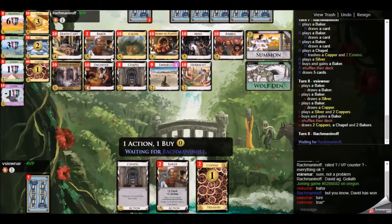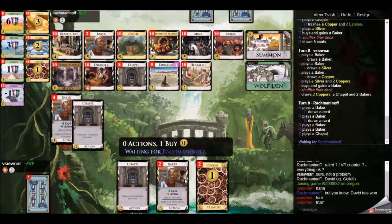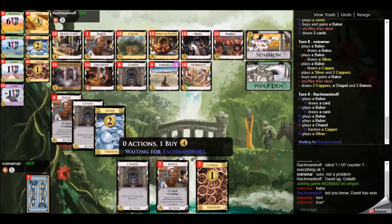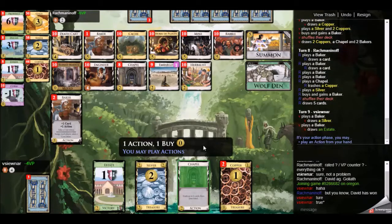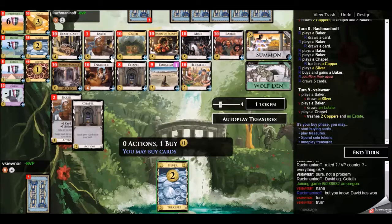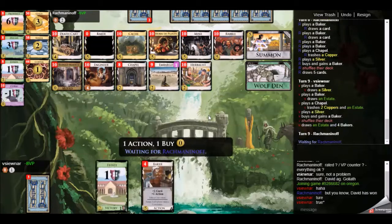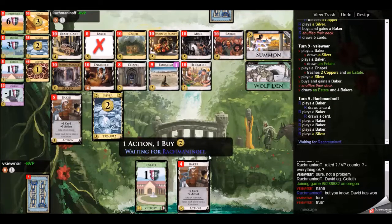This part of the game is not very exciting, really — just buy bakers. For me, I have to trash a little bit when I could, because my opponent is now rid of all his starting cards, with just the one silver in his deck as money. Whereas I still have a few starting cards. Now we have five bakers each, so what is the next part of the game?